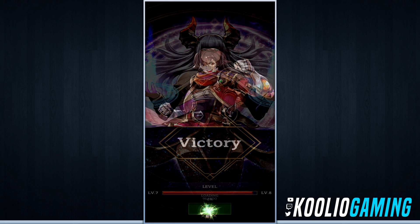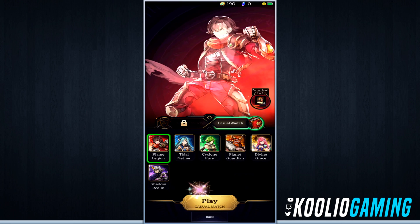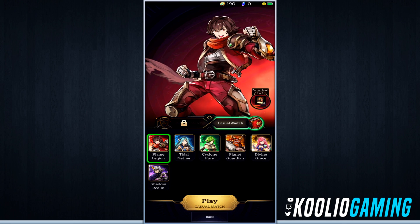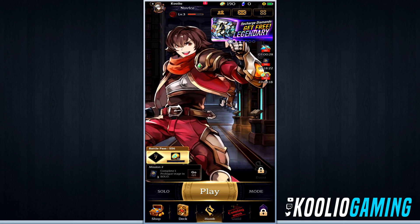Victory is ours! I'm level 8 now. One thing I think is really cool is there are six pre-made decks in the game when you first jump in, so there are lots of different strategies and full decks for you to use right away — lots of stuff to play with.